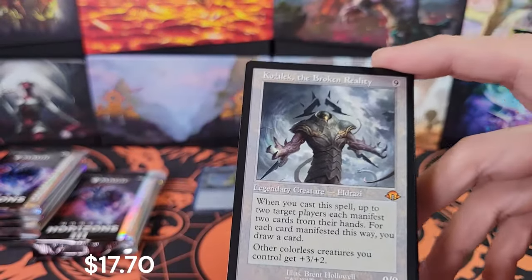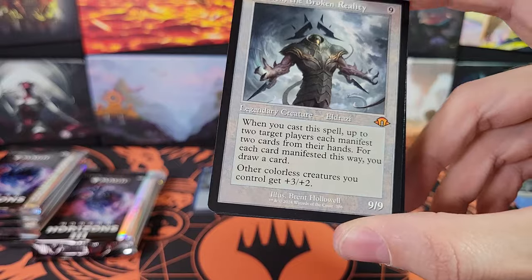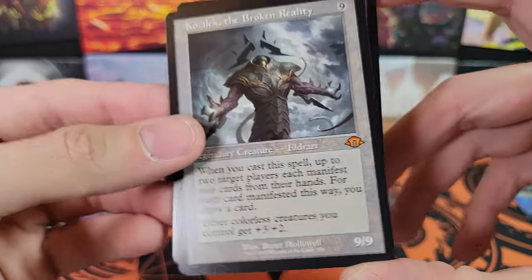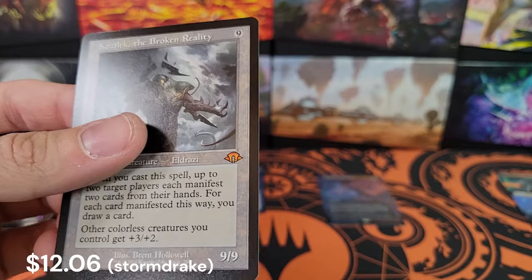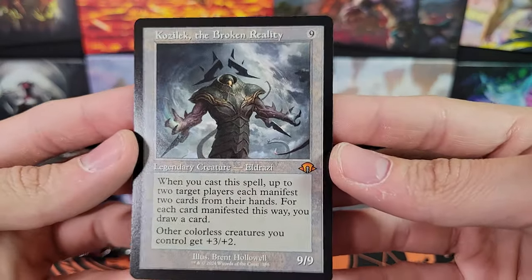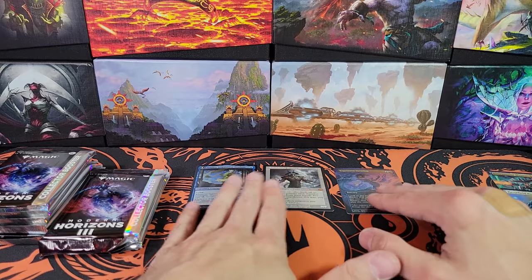We're already up to three of the fetch lands. Look at this though — Kozilek. This is, surprisingly, my first Kozilek pull. We've also got a Volatile Stormdrake. This is actually my first Kozilek pull. Very cool. That might also be my first Old Border Eldrazi I've gotten.